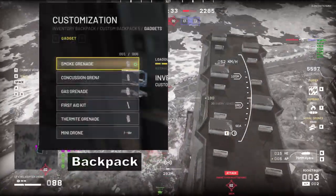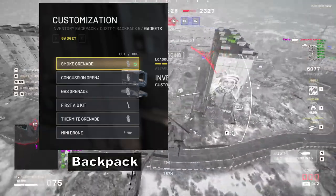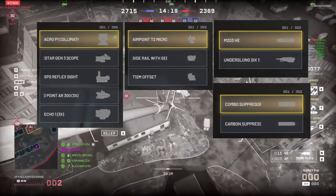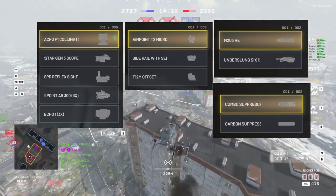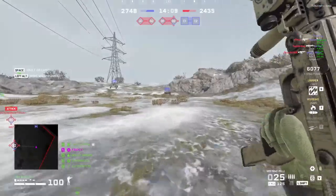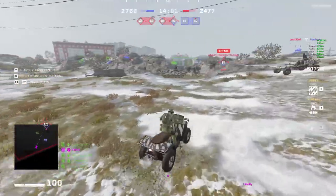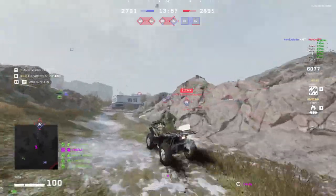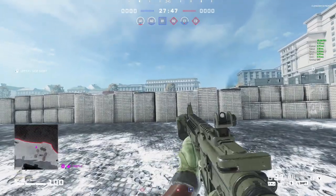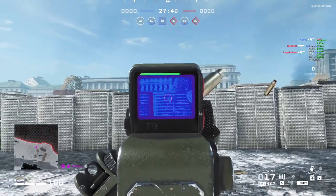They don't take up any attachment slots on your gun. Most of my guns actually have an empty optic and muzzle slot because I just use attachments from the backpack, which also gives me two extra spare slots for other attachments. You can run frag grenades and the Stim Shot at the same time, and the backpack is how you switch between them in game. Or if you're using a weapon with a long range scope and need to fight someone up close, you can replace the scope with a reflex sight to make it more usable and get faster ADS while the reflex sight is equipped.